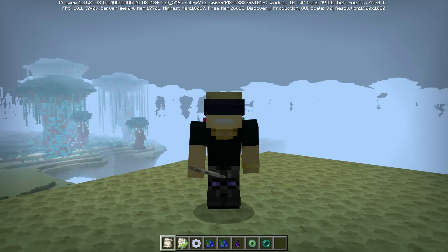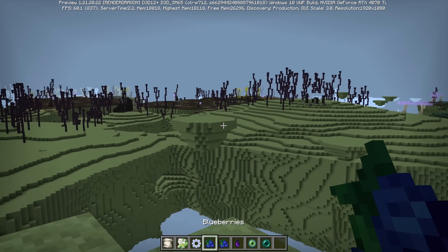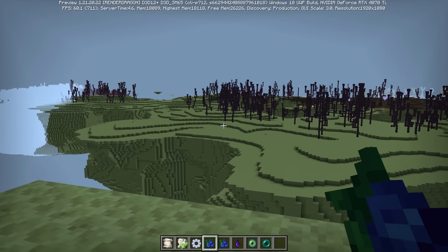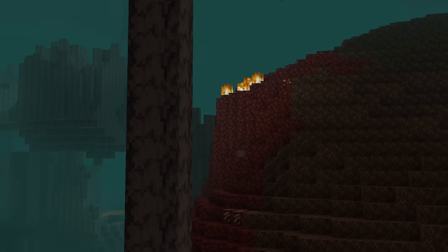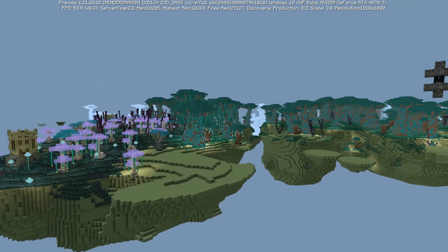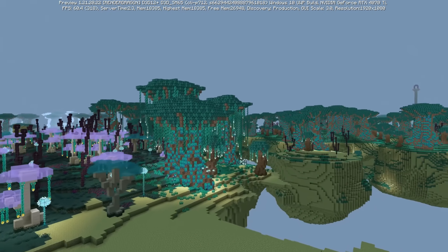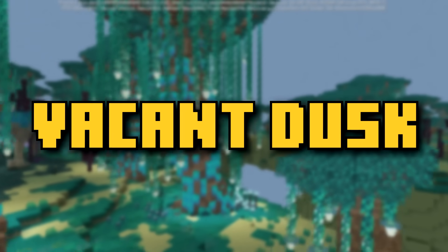This is actually kind of perfect. Right here immediately inside of the outer end, we see the old faithful, old familiar. From time to time inside of the end, you will still have the classic end biome — it kind of reminds me of what they did in the nether update, where they kept the old nether in the form of the nether waste biome. So all around us, we've got biomes on biomes. The first place I'd like to check out is called the Vacant Dusk.